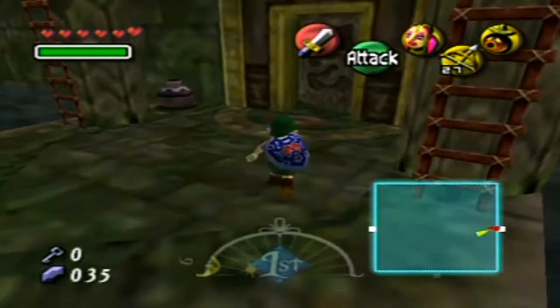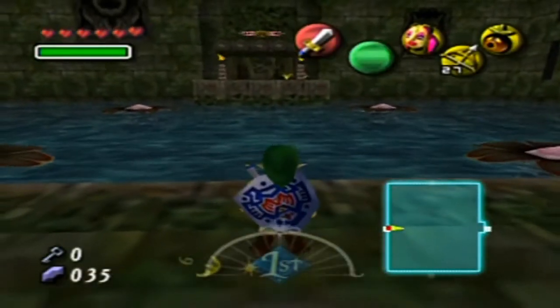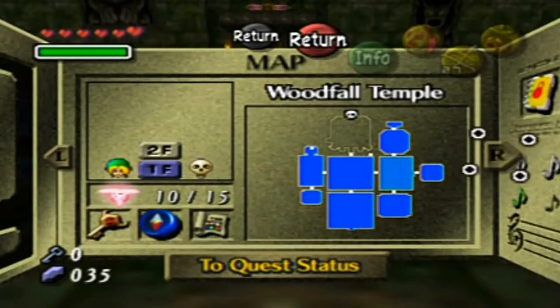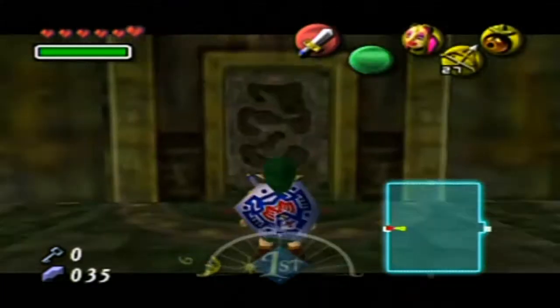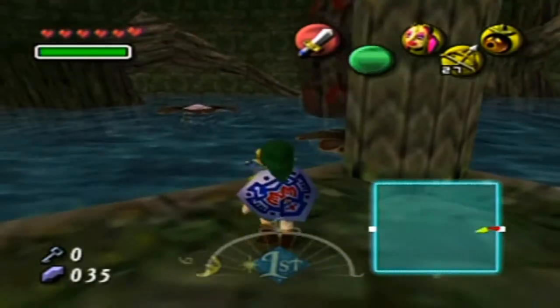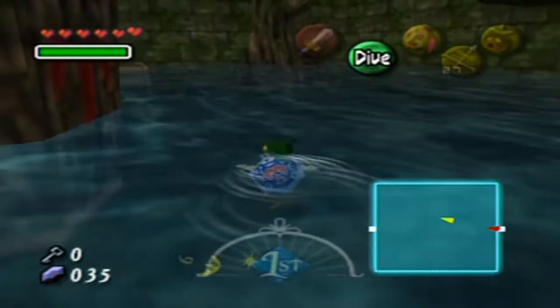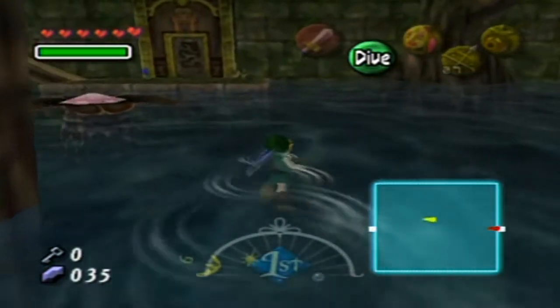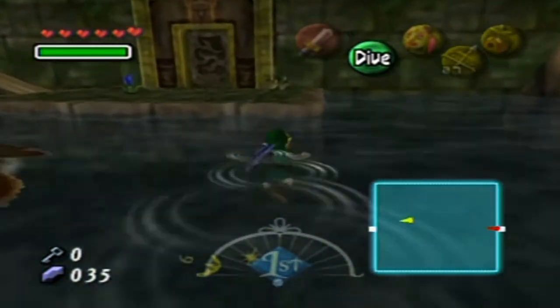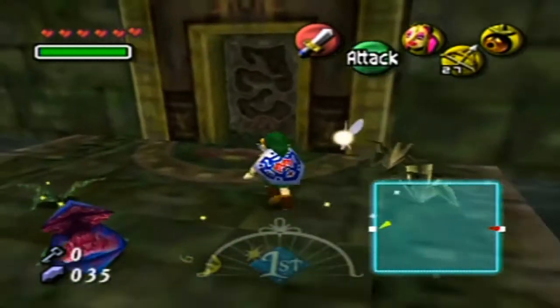I know there is a fairy back over in one of these side rooms. Look at that cross formation, like where I had to push that block. But I forgot which direction that room was in. Let me just kind of wander around here. I think it was one of the ones adjacent to the room that I'm currently in.